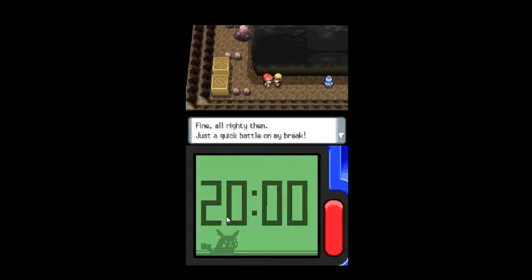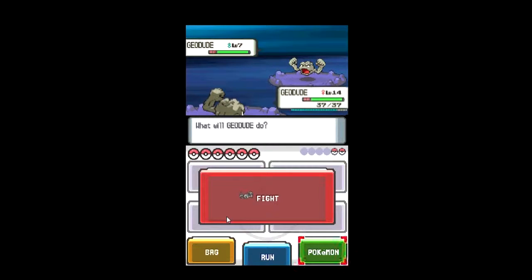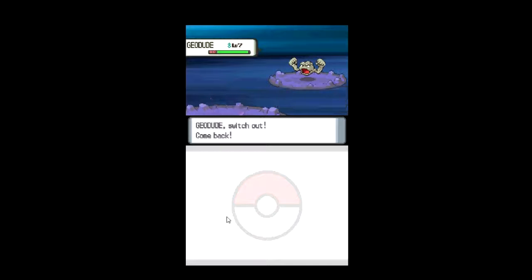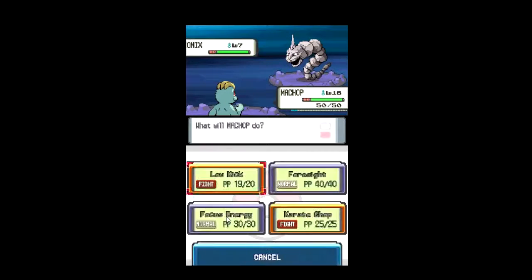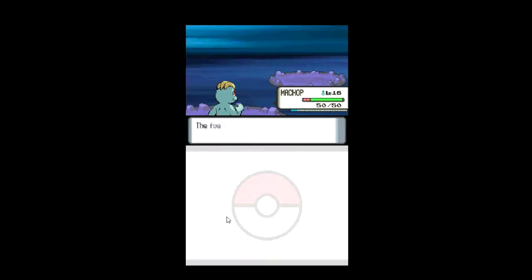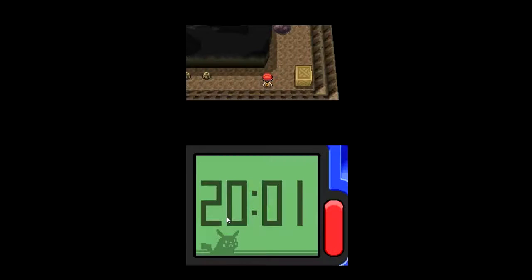Hey, do you know? Oh, he wants to battle. Okay, let's end this fast and easily — just Machop, do all the work. Low Kick. Yeah, that's more than enough. Onyx — let's just kill it. Okay. Oh god, so the mine isn't the right way for sure. But that's so strange.